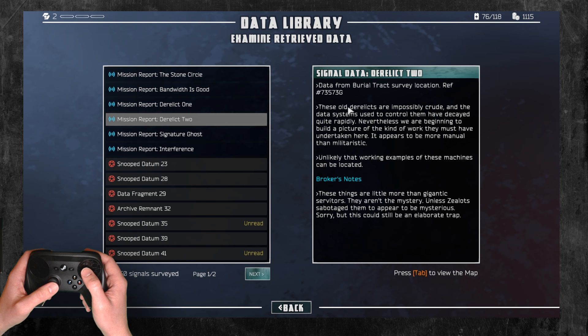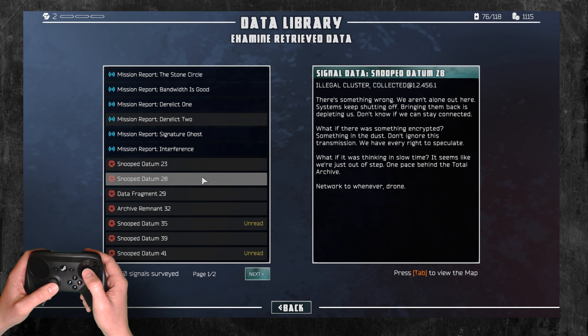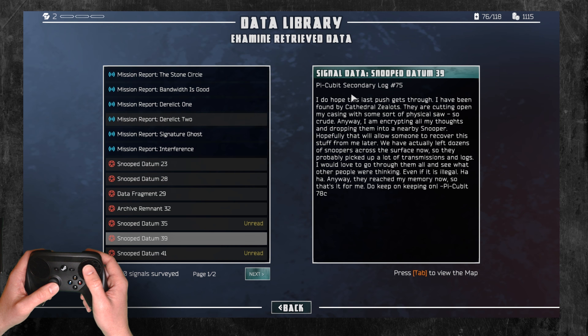This is unread: 'They're impossibly crude little things in the surveyors.' There was one that I found that I thought was really... so this one: 'I do hope this last push gets through. I've been found by cathedral zealots. They're cutting open my casing with some sort of physical saw. So crude. Anyway, I'm encrypting all my thoughts and dropping them into a nearby snooper. Hopefully that will allow someone to recover this stuff from me later. We've actually left dozens of snoopers across the surface now, so they probably picked up a lot of transmissions and logs. I would love to go through all of them and see what other people were thinking, even if it is illegal. Ha! Anyway, they reached my memory now, so that's it for me. Do keep on keeping on.'